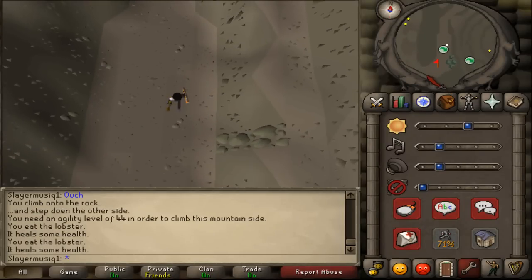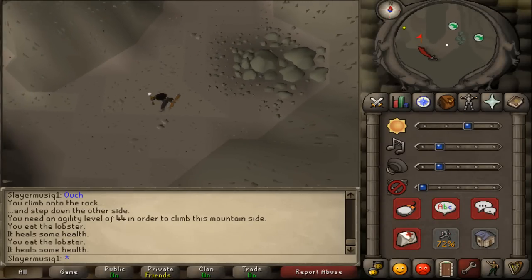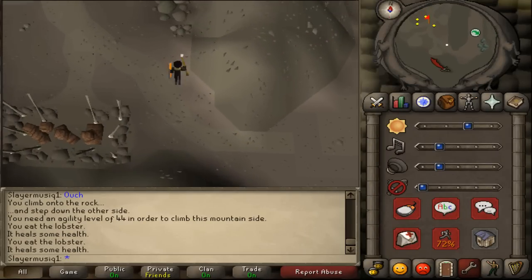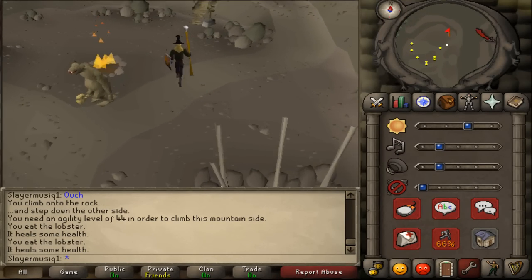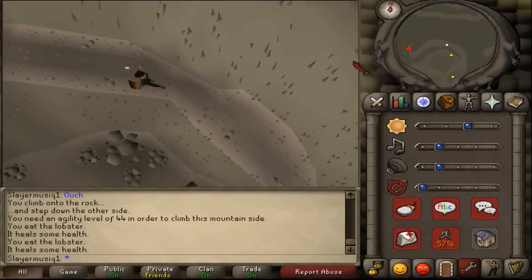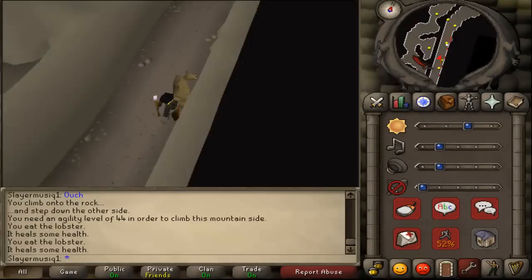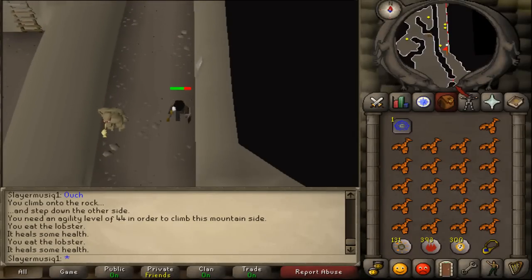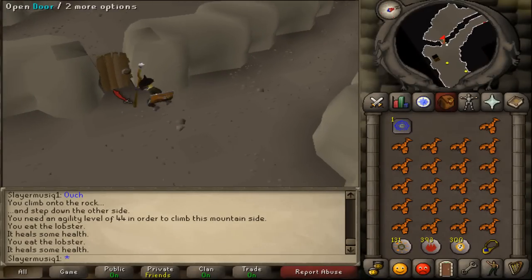Go to Burztich. Then just keep following the path — you will make a U-turn. You will go to some kind of troll market. Run north, pass all those aggressive trolls, go to the north eastern side, and just go up this ledge. Follow this path and enter the stronghold. Then quickly run south, passing some more aggressive trolls, until you see a wooden door. Open it.